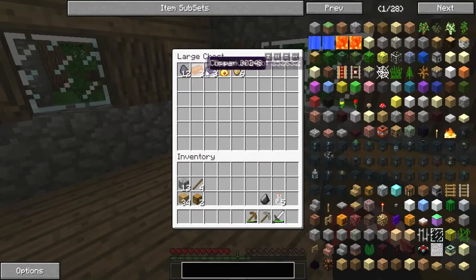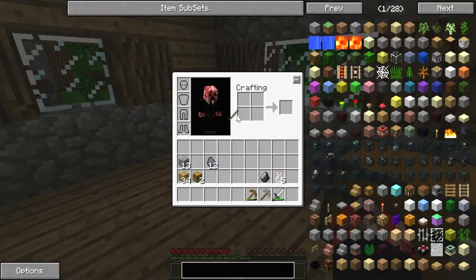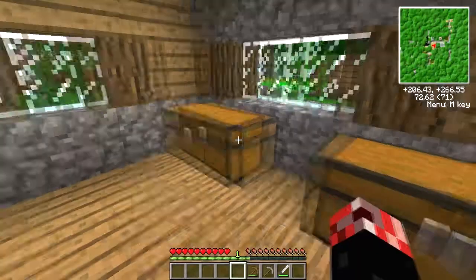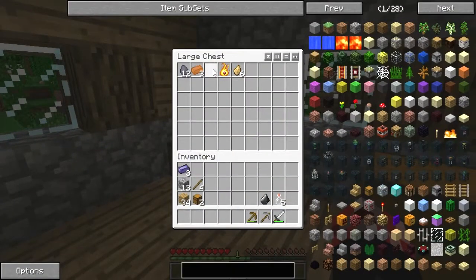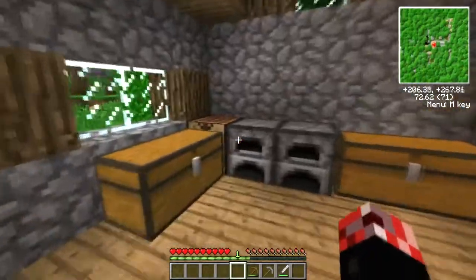I don't know what it organizes it by, maybe the item ID. Can I make torches out of this? Cold coke - what the hell. As I was saying in the last episode, if it's got coke in the name then I'm going to take it. Thorium. Copper.